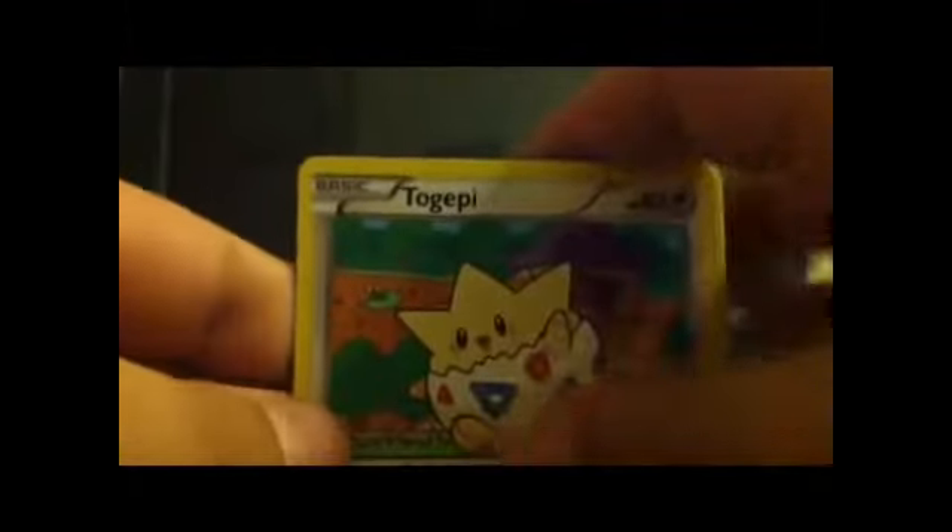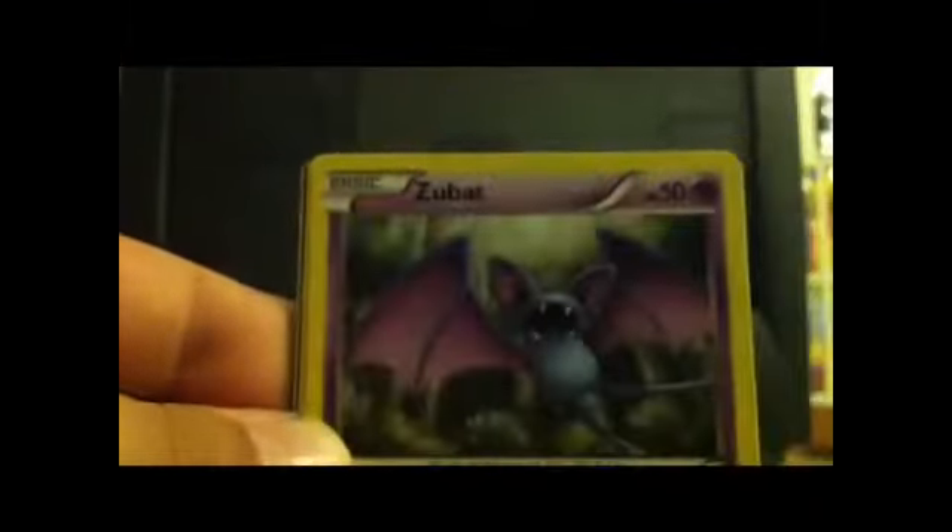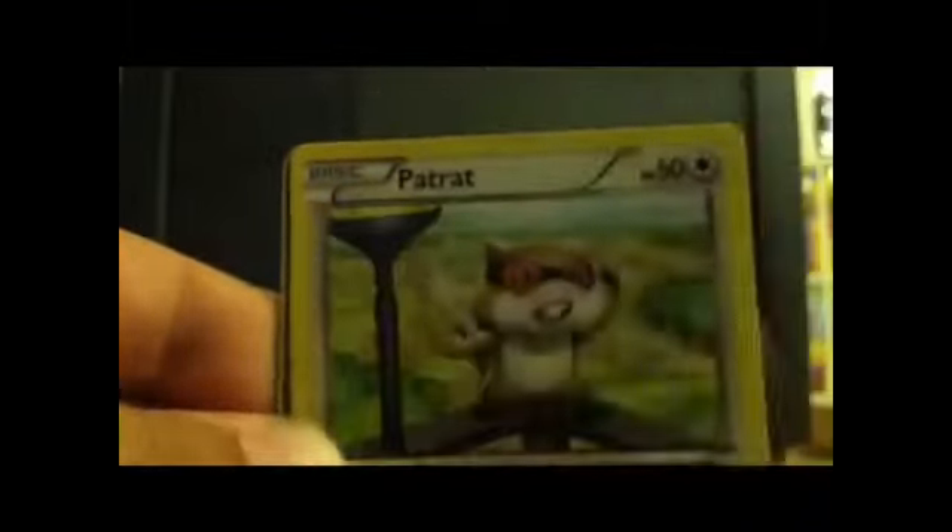Next pack — that is Plasma Storm. I think I got an EX or something because I saw a little peek there, but I didn't know what it was. Let's just see what we got here. Oh my lord! We got a Togepi, Cherubi, Zubat, Trubbish, Durant, Lampent, Golbat, reverse. Oh wow, guys — I have the promo of it, and now I have the non-promo. That's amazing — I got a Lugia EX! Nice pull right there. That's awesome. Mint condition.